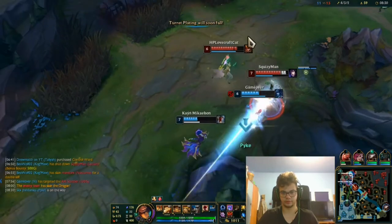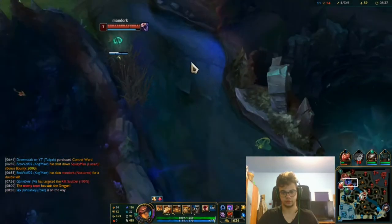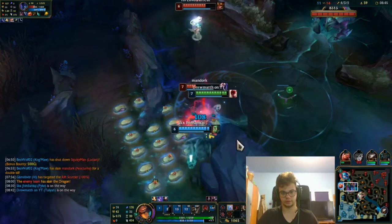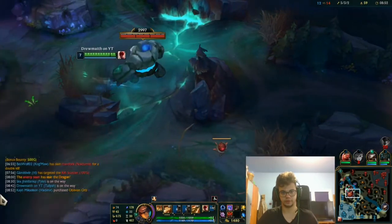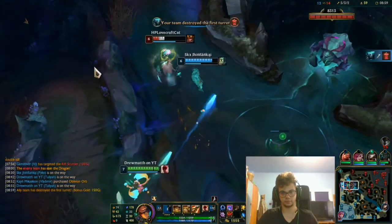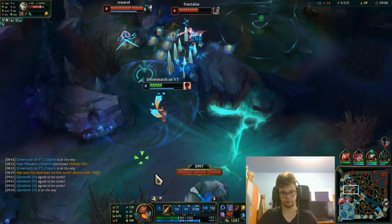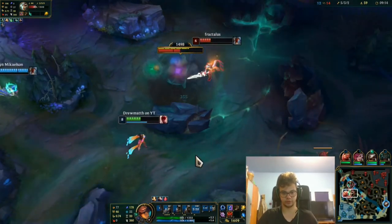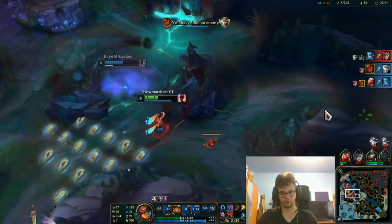That's a bad fight. Could probably get Nocturne here — got him in time. There is a Riven that comes towards me so I should back off. Got him.